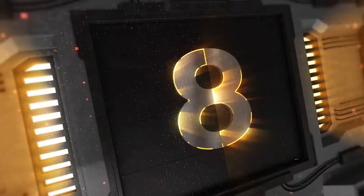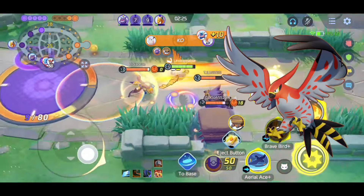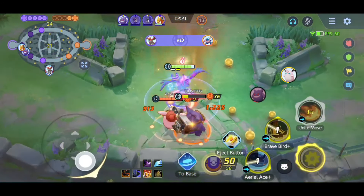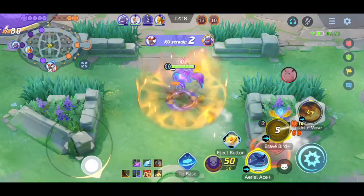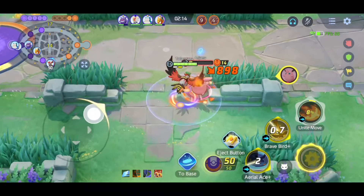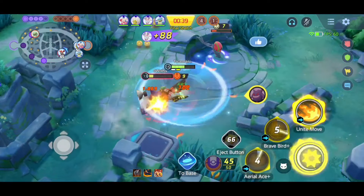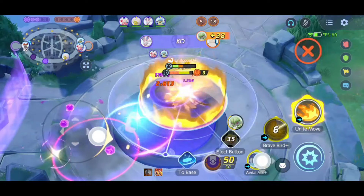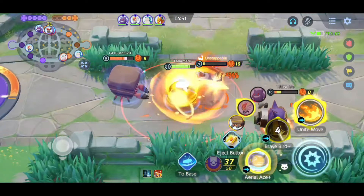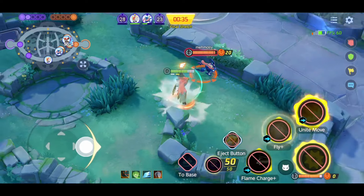At number 8 we have the eagle-eyed Talonflame. Talonflame is one of the speedsters which has really good mobility, and his damage is also quite good. Because of his blink ability he can easily go into the backline of the opposing Pokemon and take down the damage dealer. Even in the early game Talonflame can deal a decent amount of damage, allowing him to dominate the early game very effectively. His jungling speed is also quite good, and his blink ability lets him rotate lanes really fast.